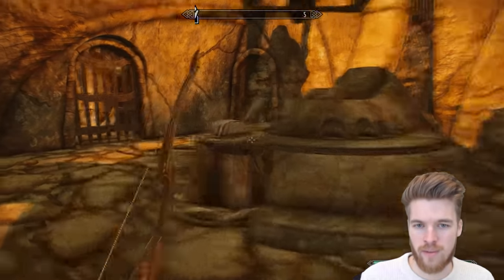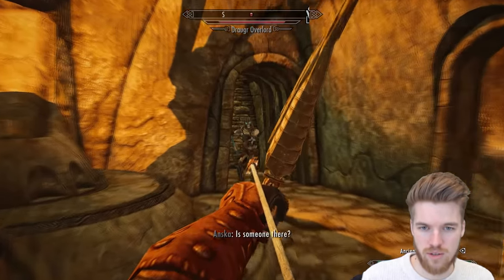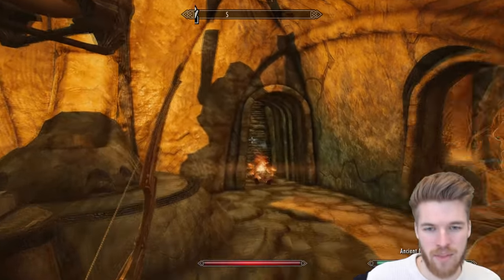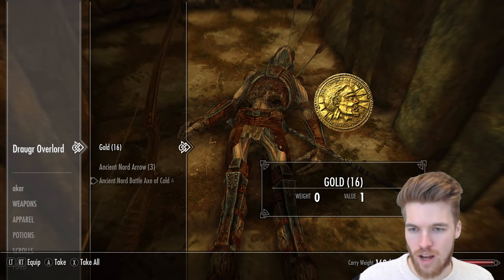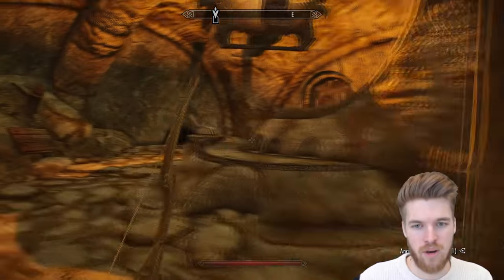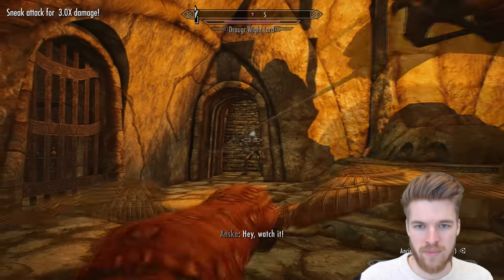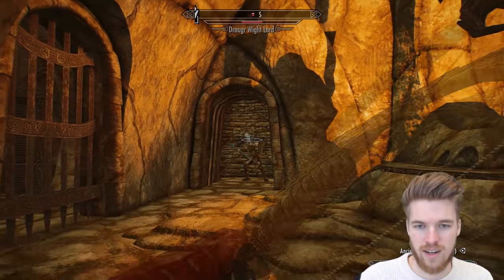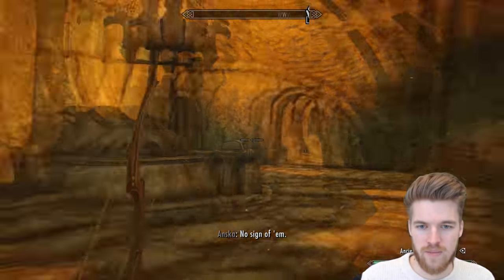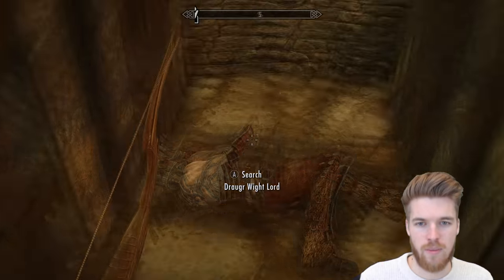There's a lever to pull to go on. A Draugr Overlord is here — got the kill cam even though I was staggered. These guys always have a randomly enchanted weapon, so it's good to learn frost or fire enchantments from them. Pulling the next lever unlocks another room. Anska killed this one with the first fireball — she didn't need to throw another. Another battle axe of frost.